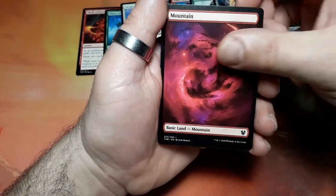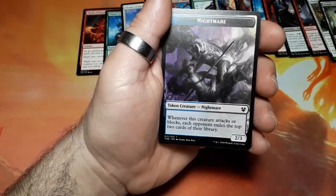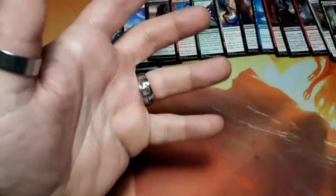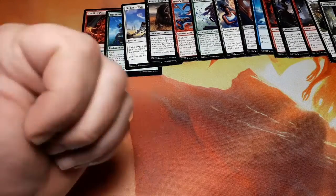And we have a Mountain. And we have a Nightmare token creature. Whenever this creature attacks or blocks, each opponent mills the top two cards of their library. It is a two three. So this is what I have to share with you. I hope you like it, you enjoy it. Until the next time, see you.